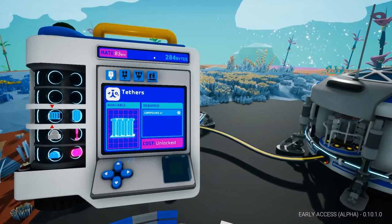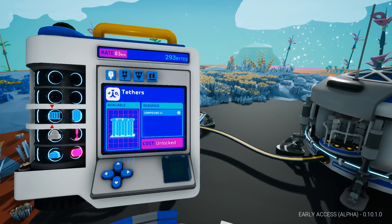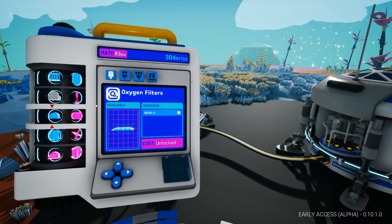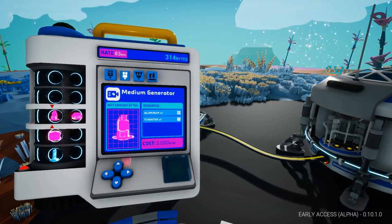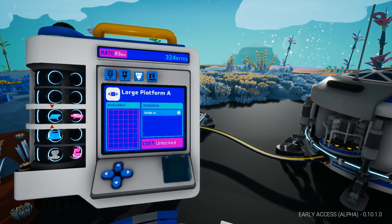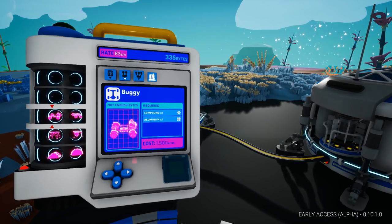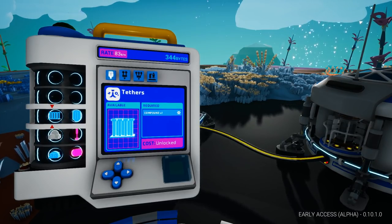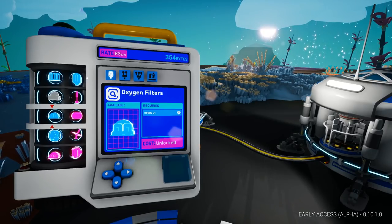They've reorganised the catalogue by size rather than by category, which was always confusing because you never quite knew where things like lights were. Now anything that can fit a small slot is here - tethers and canisters. Anything that's really small can probably all be printed with your small printer. These are all the medium-sized things, and those are the large ones. These are all your vehicle-based stuff. It does make sense once you actually get used to it - you can immediately think what you want and find it.